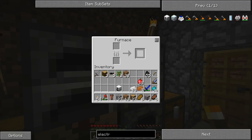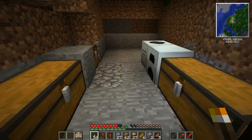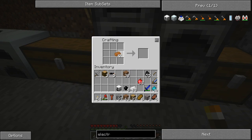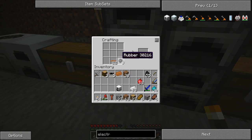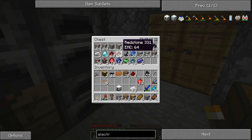Alright, so now we have the tin. We have some more rubber. Let's get the last one as well. There we go. And we make a bunch of insulated copper wires. We need to make four of these — two for that one, and two for that. Perfect.